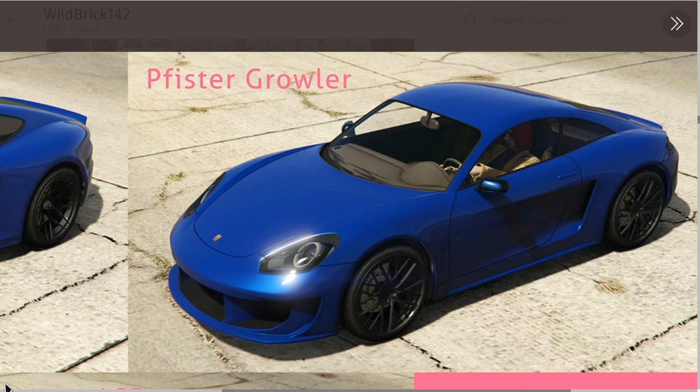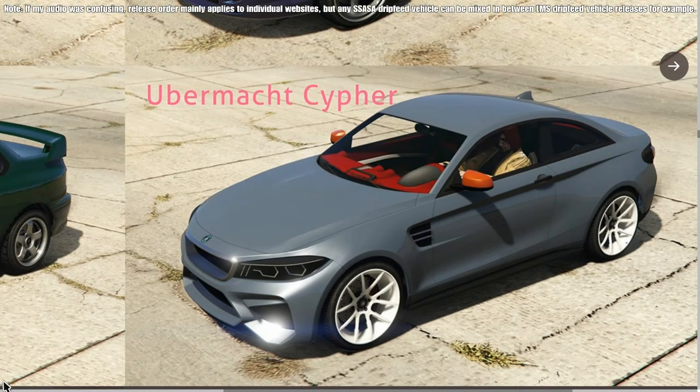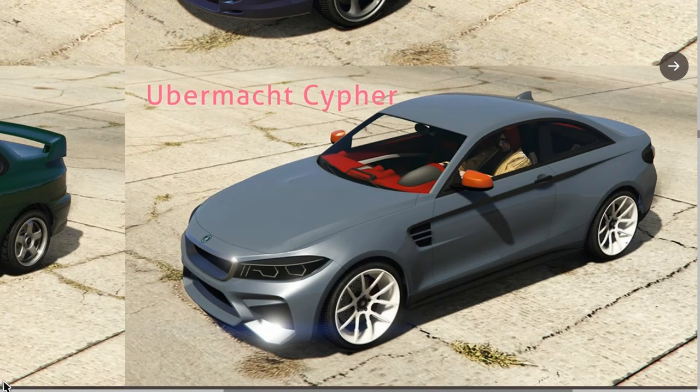The fourth vehicle is apparently the Übermacht Cypher, which is the last of the Legendary Motorsport vehicles. The Übermacht Cypher technically can't release before the Emperor Vector — it's very rare to go out of the traditional website order. So the Vector should come out before the Cypher.